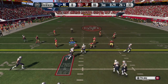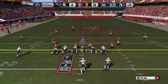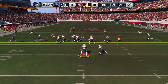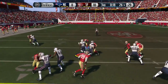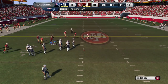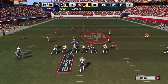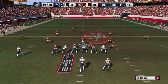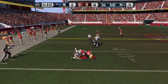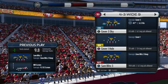Coming out again in 4-3-9 wide. Mix up the blitzes — never leave it the same. I man up the slot receiver on the left and guard the middle of the field. He's getting pretty good yardage here, so at 10-0 we've been playing solid defense the entire game, bending a little bit, but we play our way and get another nice stop heading into the fourth quarter.